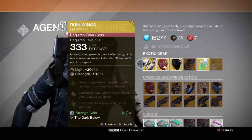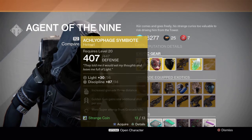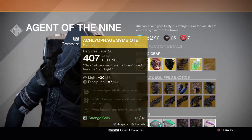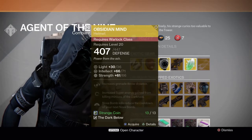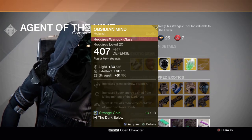For the Hunter, this one's been around for a long time but it is a great helmet — the Golden Gun Symbiote helmet. It gives you an extra golden gun shot. I would definitely pick this up because if you're a golden gun Hunter, this helmet is the best.